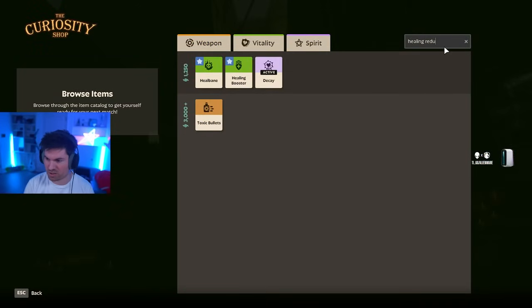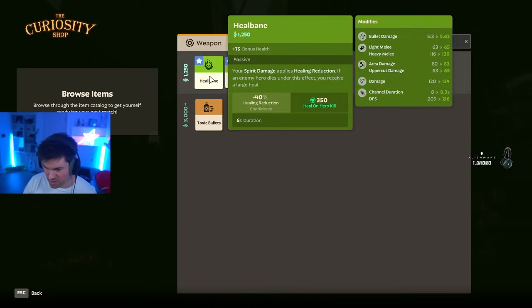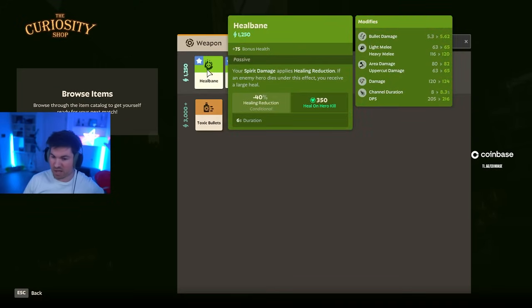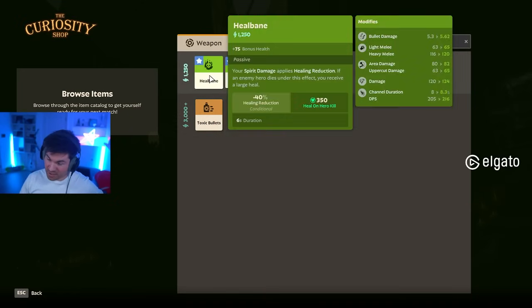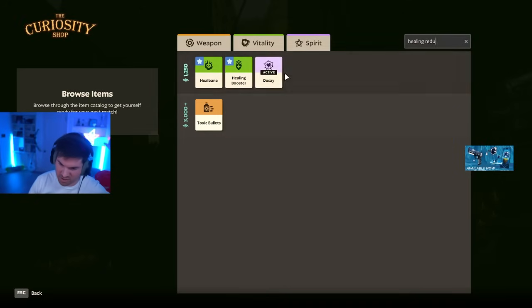Next up, we have Healing Reduction. There are currently three items that do Healing Reduction: Healbane, Decay, and Toxic Bullets. One thing to have in mind is that Healing Reduction is multiplicative, not additive, meaning that even though you have 40 plus 65%, that is not a 105% reduction — it is slightly less. There is a world where you want to buy all three, and that would total the Healing Reduction to about 90%. So if you're playing against Shiv and Abrams, for instance, all of these are extremely good.